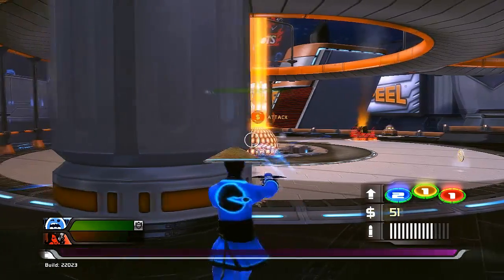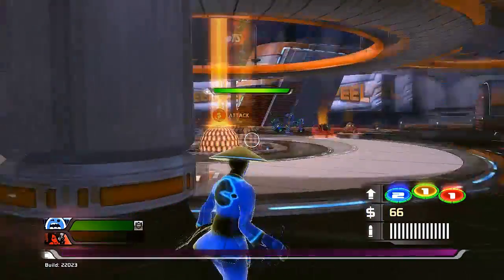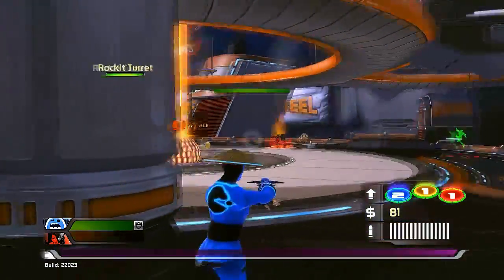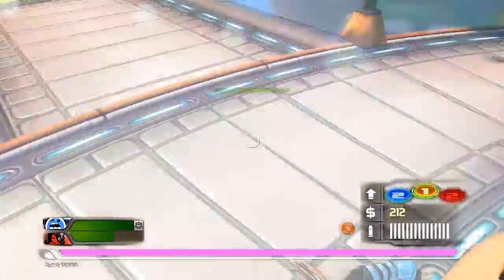On this map there's only really one spot other than using the ring, which is behind this pillar. This turret just here can't get you, as you can see — but that one, if it hadn't been destroyed, would be able to.